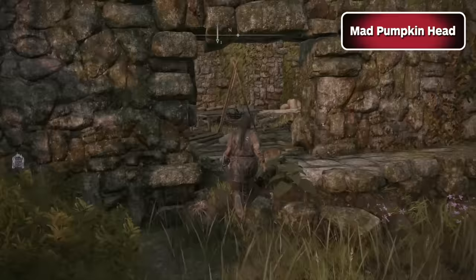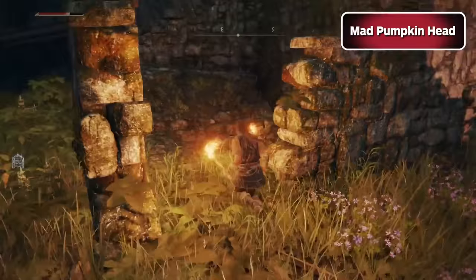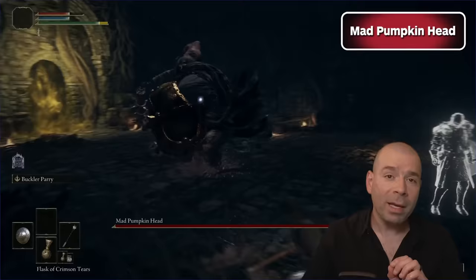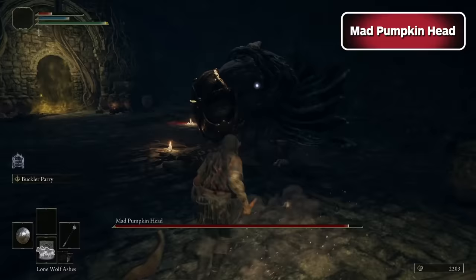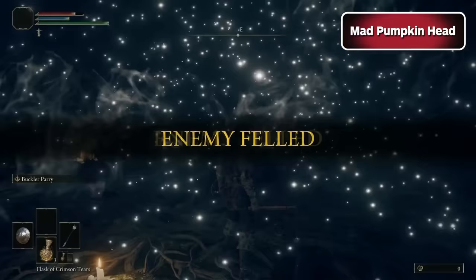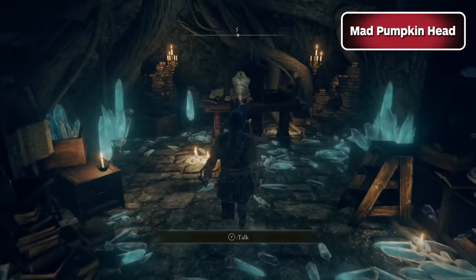This next boss will be of particular interest to magic wielders. Northeast of Agheel Lake, you'll discover the Waypoint Ruins. There are some troublesome toxic plants up here that attack with magic, so watch out. Take them out or just run past them entirely and head down the staircase to the boss. Mad Pumpkin Head is enraged and ready to take you on. They frequently close the distance, so it's important to dodge carefully. This flail hits hard and far, so dodge to the side at the right moment. Their attacks are fairly strong but are short combinations that leave you with brief windows of opportunity — don't get greedy. Sneak in one or two hits before backing off. Heavy jump attacks can also break their stance. Once Pumpkin Head is defeated, you'll unlock a new Site of Grace and access to Sorceress Sellen, a Glintstone Sorcery vendor, perfect for spellcasters.